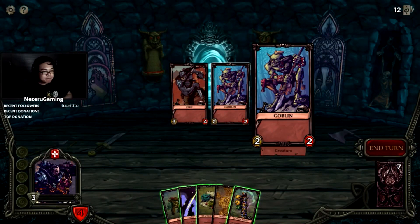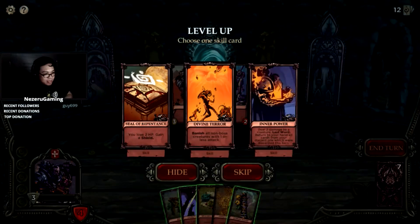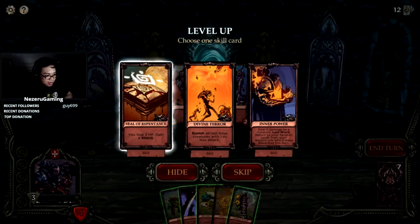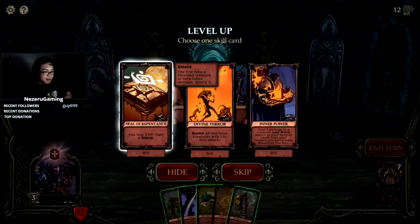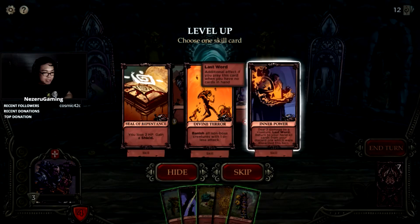We're fighting an orc and a little gobbo. We can choose a level up card. You lose two HP, you gain a shield. Banish all non-boss creatures with one or less attack. Inner Power: deal two damage to your creature. Last Word: return to your hand all cards from your discard which were discarded this turn.